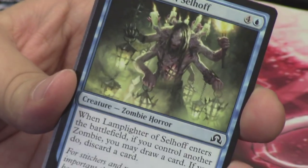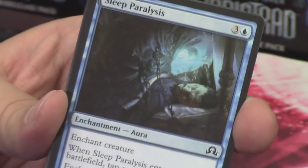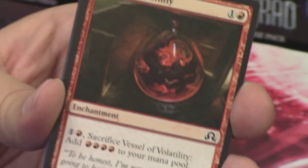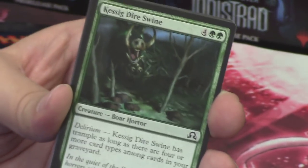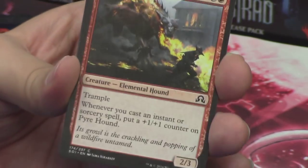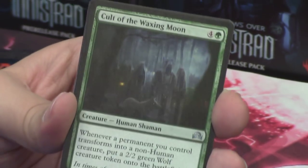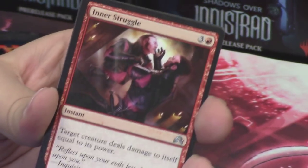We start with the Lamplighter of Selhoff. Puncturing Light — love that art. Sleep Paralysis. Ethereal Guidance — love that art as well. Another duplicate vessel: Vessel of Volatility. A Kessig Dire Swine with the Boar Horror. Macabre Waltz. Pyre Hound. Might Beyond Reason. Another Cult of the Waning Moon — I talked about this cult before. Inner Struggle.